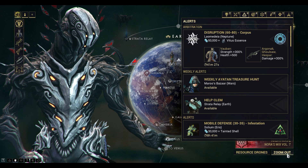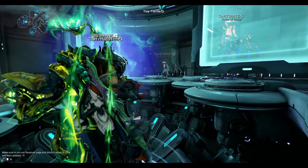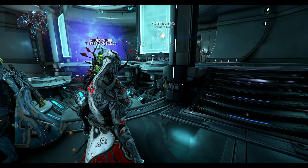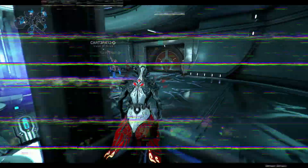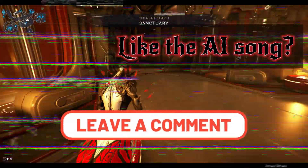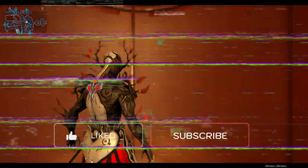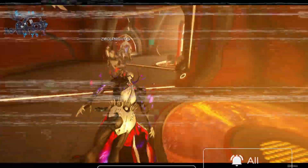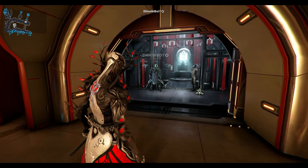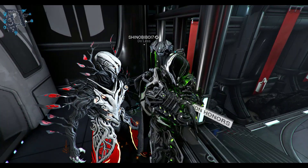Now, why are you needing this? Well, if you go all the way out, you're gonna need to go to any Relay. And I say any Relay because you're gonna need to go to the Arbiters of Hexis. Let's montage this thing. So, once we have found the Arbiters of Hexis, we're gonna walk up, and we're not gonna talk to this guy — we're gonna talk to the guy next to him for the Arbitration Honors.